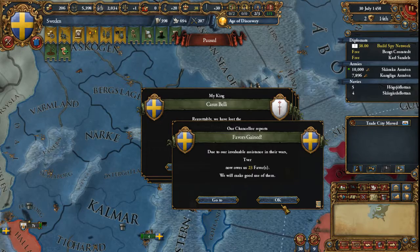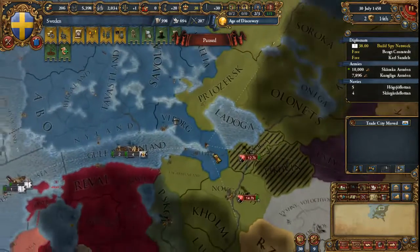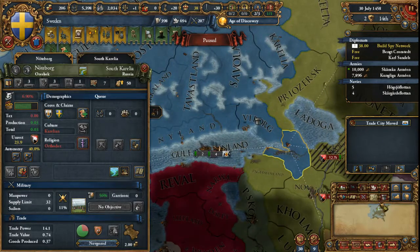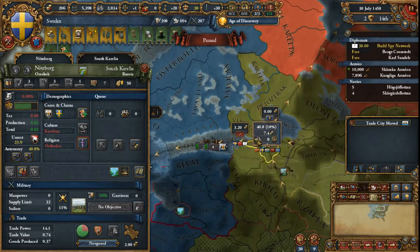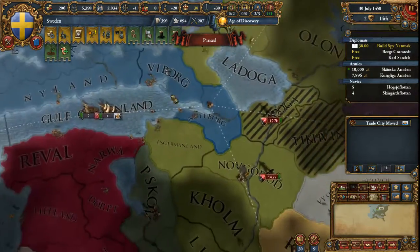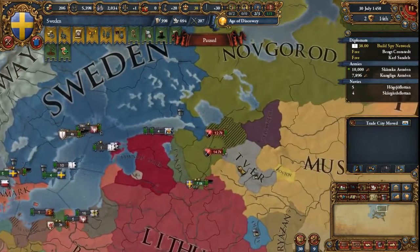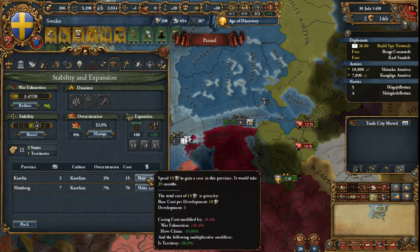I really would have preferred to peace out myself and get that Humiliate, but we got two provinces out of the deal, including what is apparently now called Notaborg, which is a center of trade, as you can see here. That'll bump our trade power in Novgorod up considerably, especially once it's cored and we give that to the Burgers. We didn't gain a ton from that war, but we got two provinces and all things considered, we didn't have to pay that much for it.